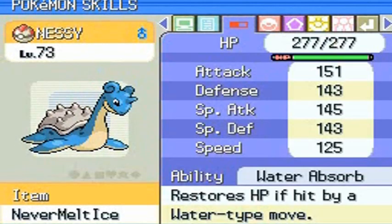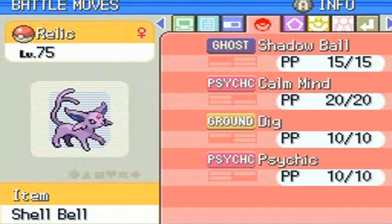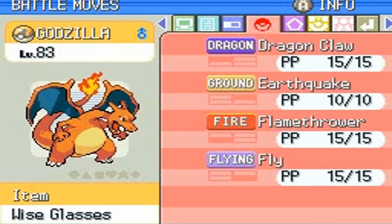Nessie is both a water and ice type Pokemon, and if you may remember from Pokemon Crystal, at level 73. We have Relic the psychic type Pokemon, who I also used in Pokemon Crystal. Now many of you are wondering where I got a Nespion — well, I got Eevee and just evolved it, growing it to the same level my old Relic was back in Pokemon Crystal.